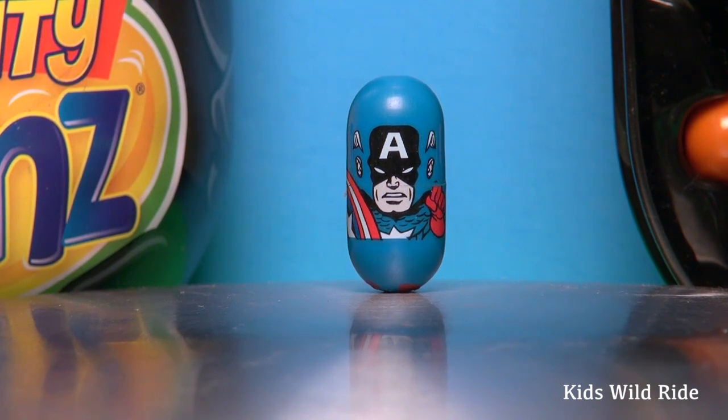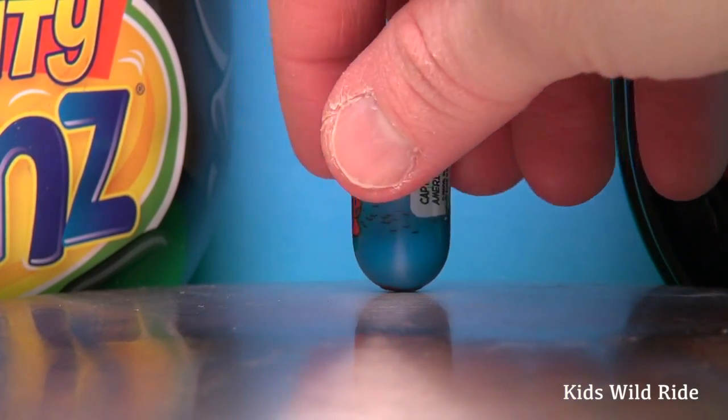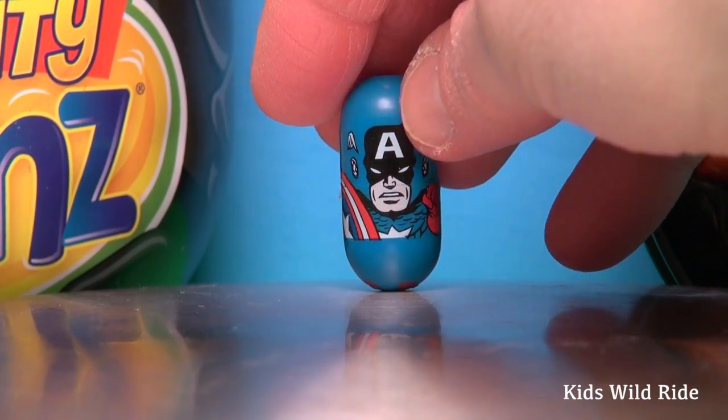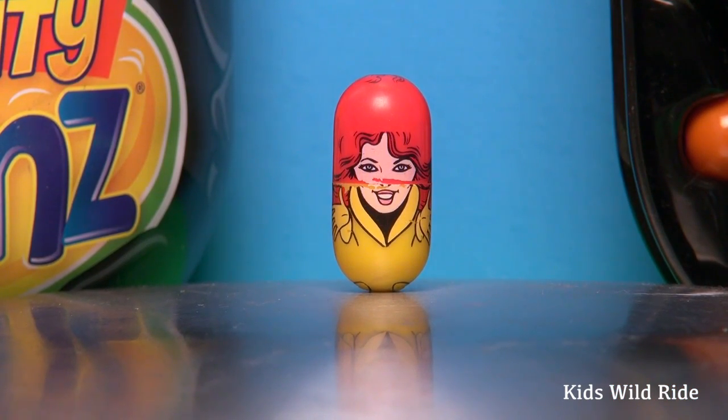Here's our first Mighty Bean — it's Captain America! Look at that, he's got his mask on with the big A. You can see his shield on the left, his red glove, his star on the center of his chest. The Captain America Mighty Bean. Let's turn it around — the back just has the name Mighty Beans and states the name of the bean.